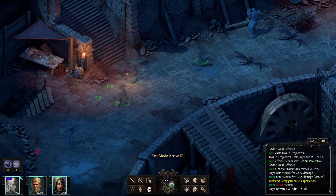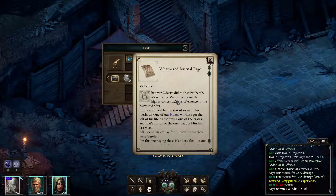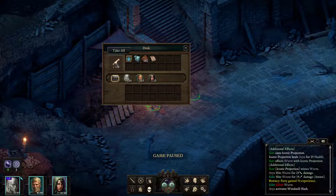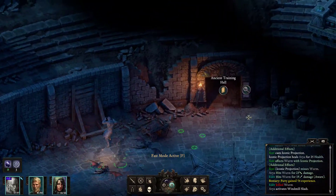Going for the windmill. Ancient training hall. A note — weather journal page. Whatever Autorisi did to the last batch it's working. We're seeing much higher concentrations of essence in the harvested area. I only wish he'd let the rest of us in on his methods. One of our Huana workers got the jolt of his life transporting one of the crates — and that's on top of the one that got blinded last week. All Autorisi has to say for himself is that they were careless. I'm the one paying these islanders' families out of my own pocket. At this rate I'm going to be the one that comes out of the soul enterprise with less money than I started. Another entrance to the ancient training hall.